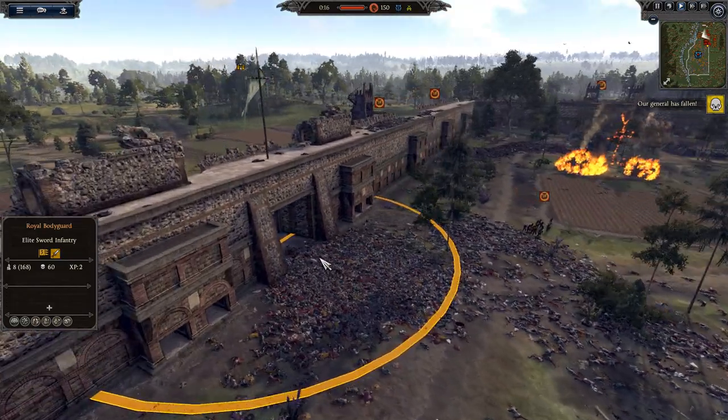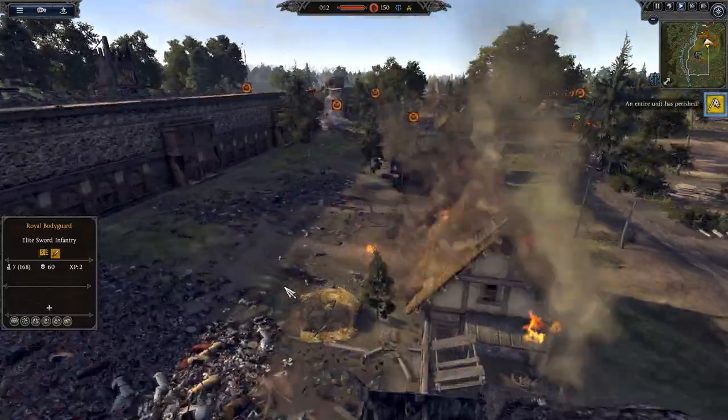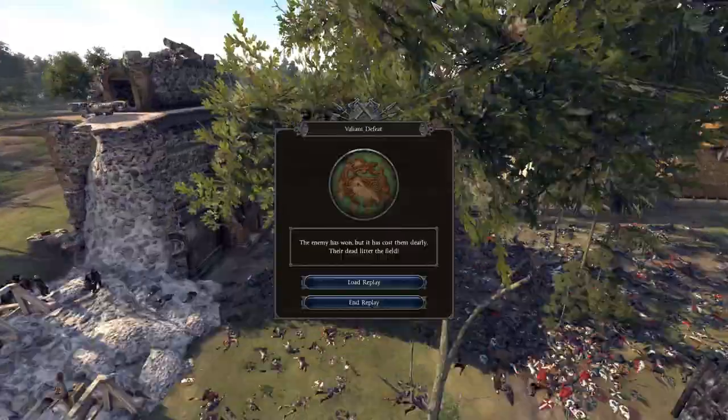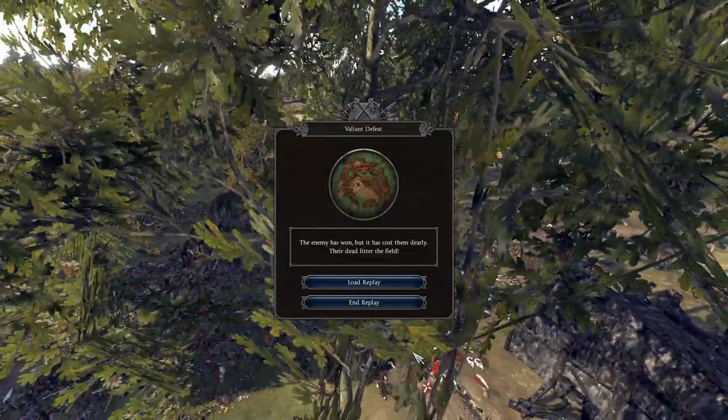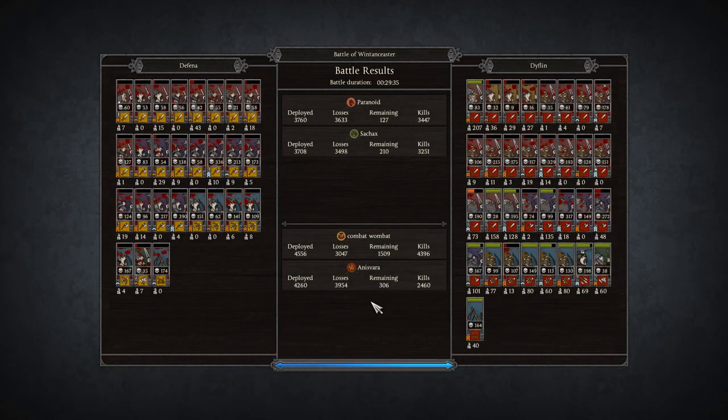Wessex tried to just bulldoze his way through with all those Huskarls fighting everywhere. Bodies are literally everywhere in this settlement - so brutal. I love it. Let's get into the army comps. We'll start off with Defender, commanded by Seachax - he's actually the guy that sent the replay in, so thank you so much for sending that in.